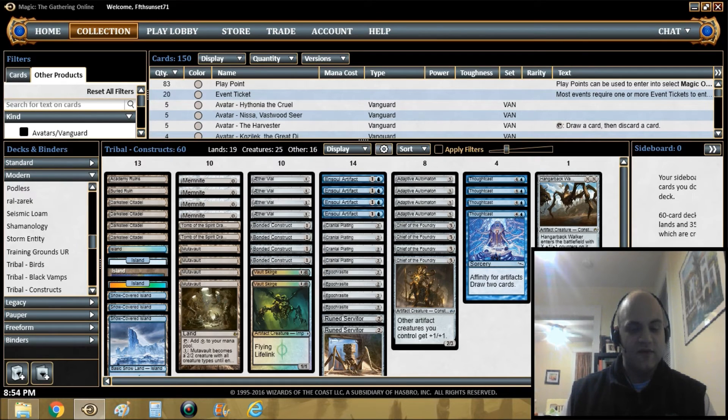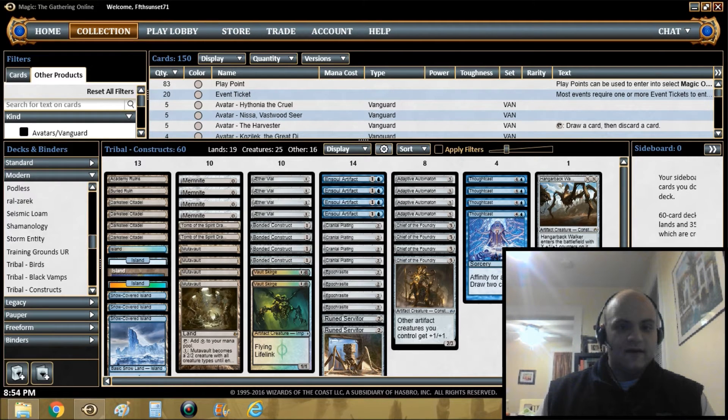It also happens to go really well with Cranial Plating, as you know from affinity. And obviously it's a great combo with Aether Vial — as with all the tribal decks I've done, we've been doing Aether Vial — and Mutavaults, trying to fit those all in. I did not go for the Collected Company route with this deck, although you could.